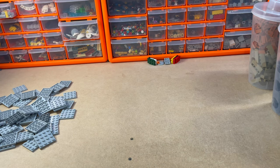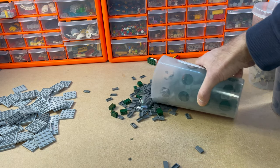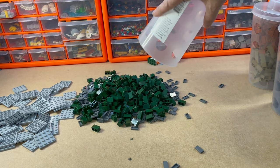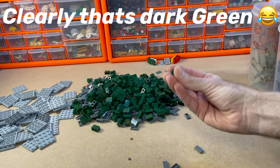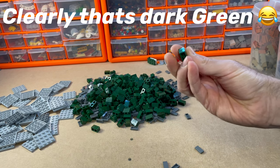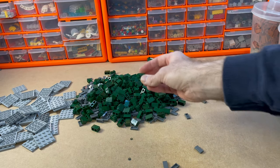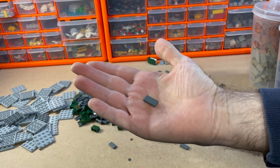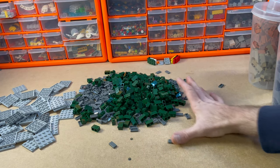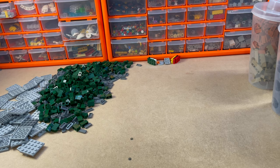So first of all, cup one. We've got the dark bluish grey 1x2 brick and I wanted to make a factory out of this. I already have a lot of these so I was able to get a few more, and I just topped the bucket off with a 2x1 tile. Why did somebody else get their plates and tiles mixed up? I always say the wrong one.